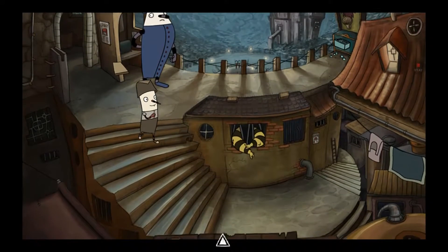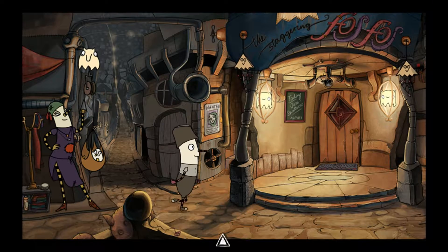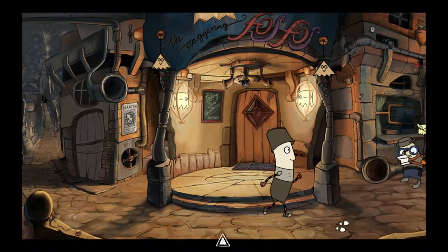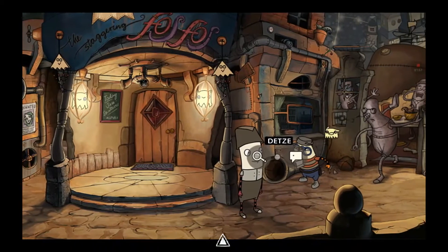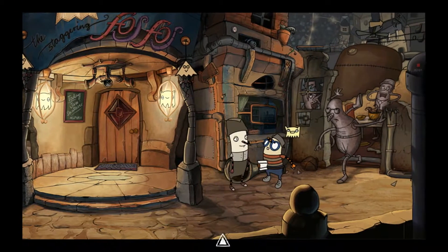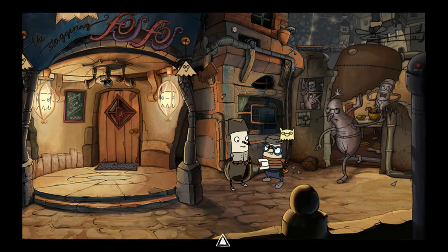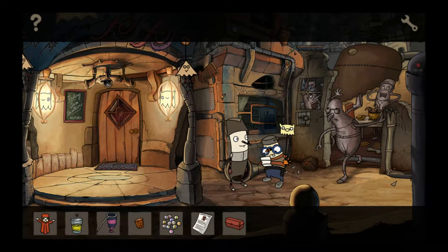Then we take the lunchbox and actually try to trade it with the boy for the pattern that he has in his hand, which we're going to use to create the onesie. Let me see if we can get this trade with him very quickly. We take this and trade it with him like this. Here we go. Hey, you're on a treasure hunt, right? Look what I've found. There's nothing in it. Wait, there's nothing in it?